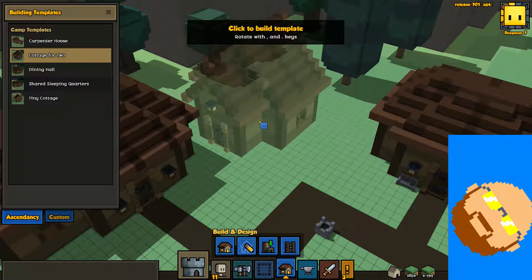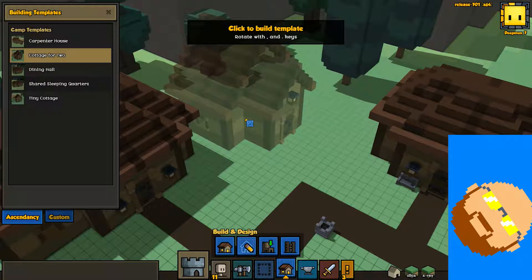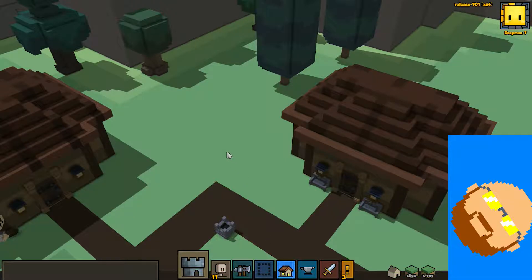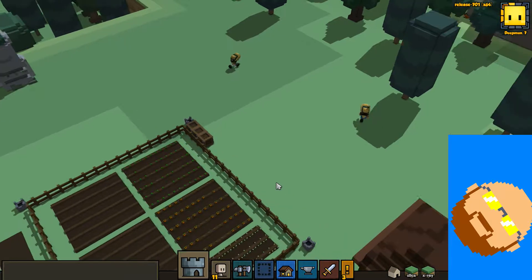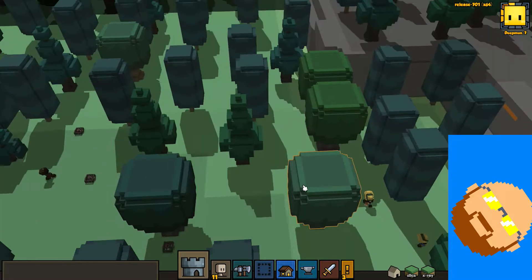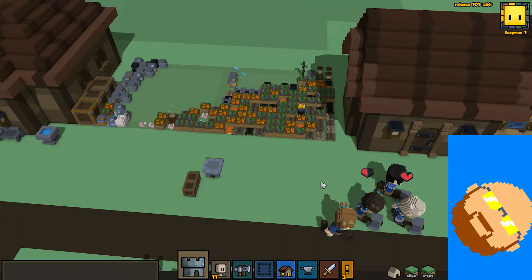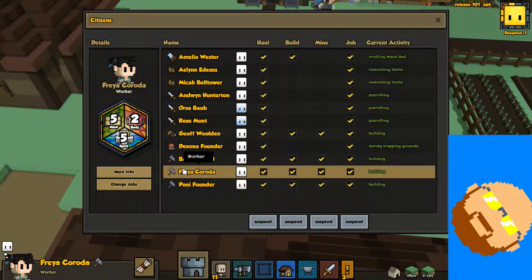So while our carpenter is working on that, we need another house — a cottage built for two, as it were. I think that's exactly what we need in our lives. We'll put it right here, nice and cozy. Build! Yes, build! Should be under construction — yep, they're working on it. The workers swarm in like a horde of industrious bees. So industrious. Wait, where the hell are our farmers going? Oh, they're looting. They're being helpful.